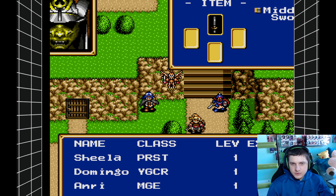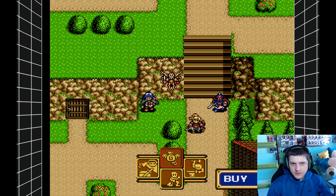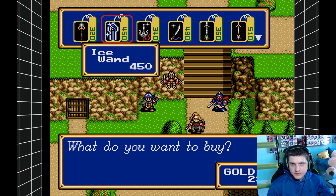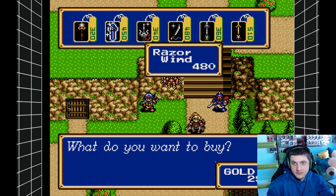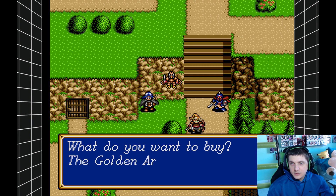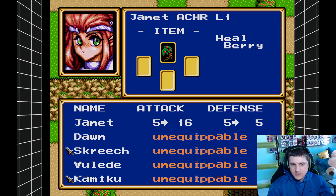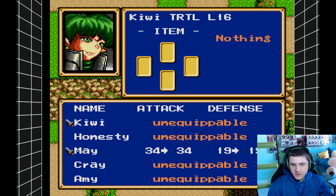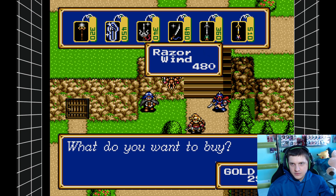We're back with more Shining Force 2! If you guys are new here, I love this game, one of my favorites of all time. Ice wand - that'll finally get us some ice spells because I don't have any. Golden arrow - May has it, and she's the only one that has arrows, so we don't need another one of those.